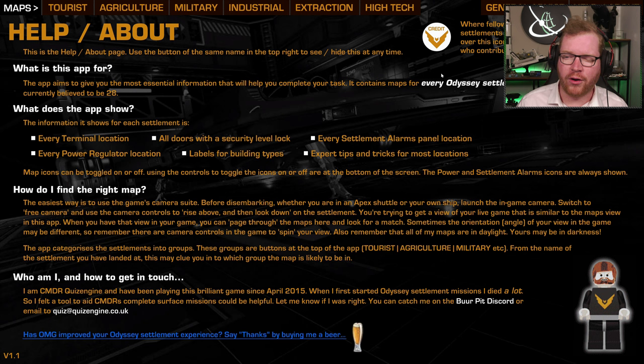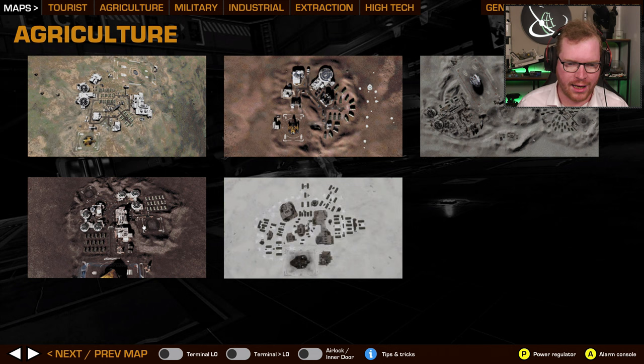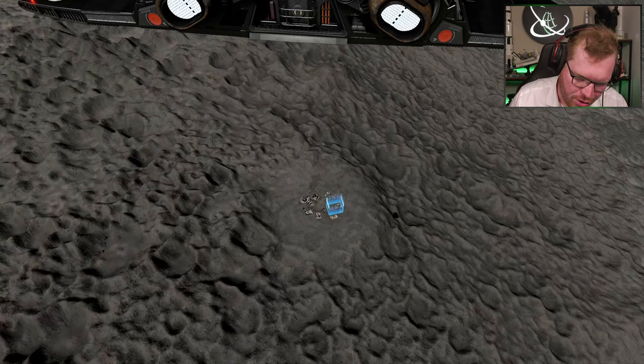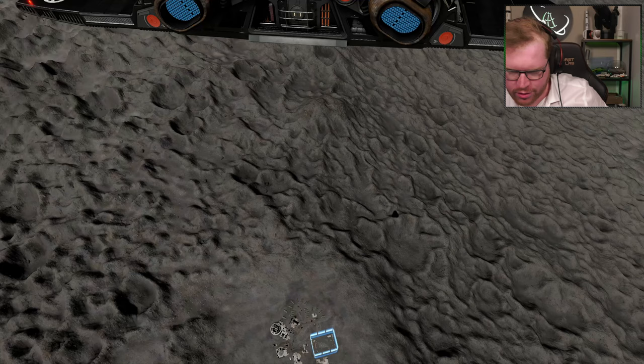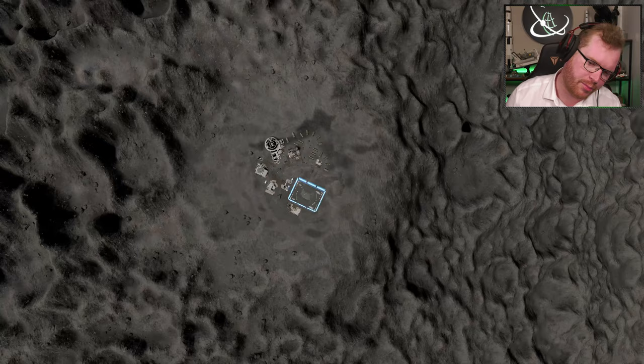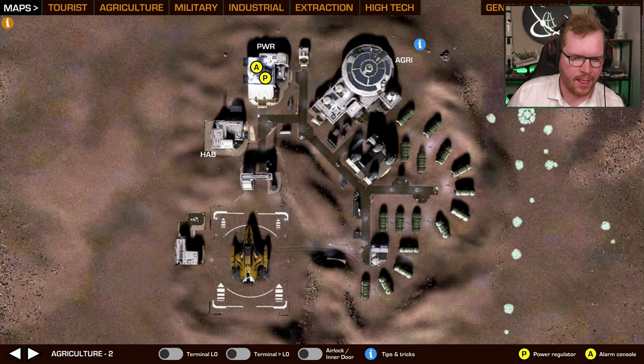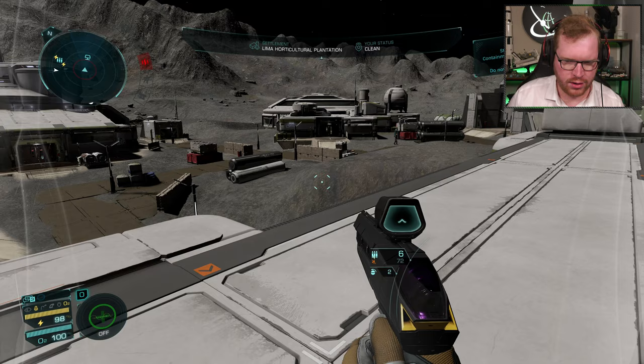Another thing I like to do while heading in is use a tool called OMD — Odyssey Map Guide, made by Commander QuizEngine. Awesome tool. We know we're heading to an agricultural site, so here we can get maps of all the different types of settlements and the different layouts they can be. We can spot it as we come in — we have a big building with a big round building. We can spot this layout: up here we have the power building straight ahead from the landing pad, and we have both the alarm and the power control in there. That means we're likely going to have our sample in the agricultural building, and the alarm in the power building. So now we know where we need to go.